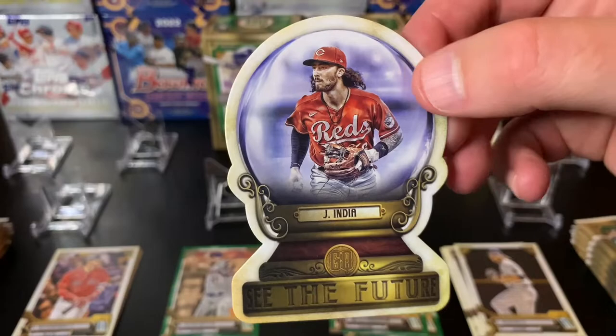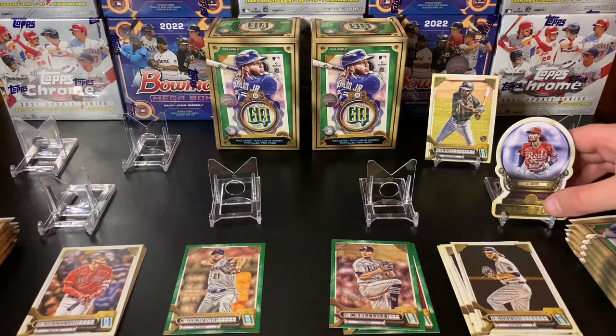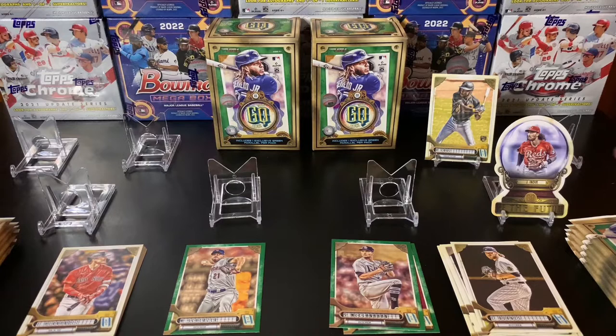I like that die-cut — that's really cool. Get closer to that. It's like a crystal ball — 'See the Future.' He just got back off the injury list this last week, so hopefully he can do well like he did last year in that Rookie of the Year season. He's got good potential. Reds need him, that's for sure. After trading half their team — I know the Mariners picked up a few of their players before the season started.